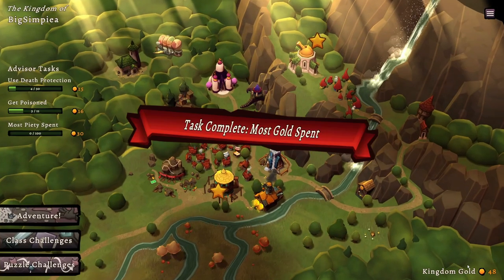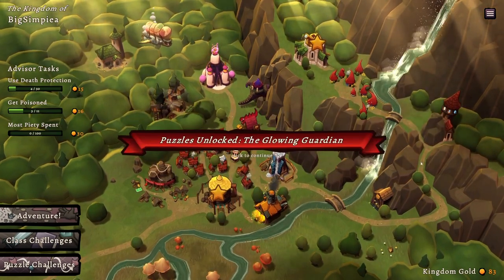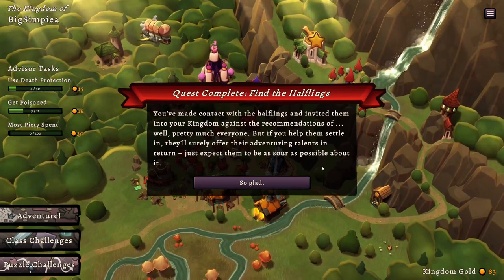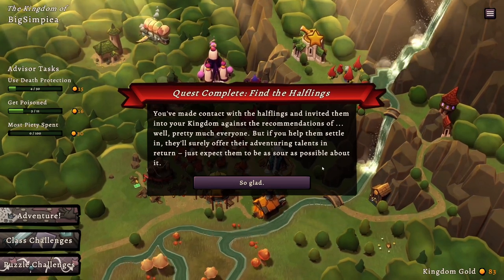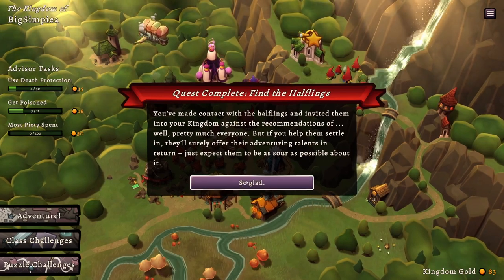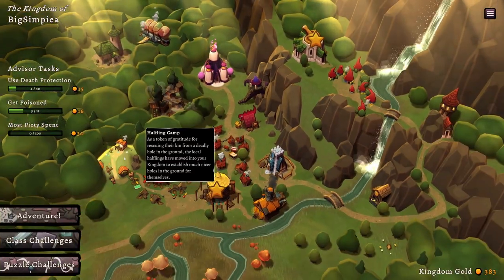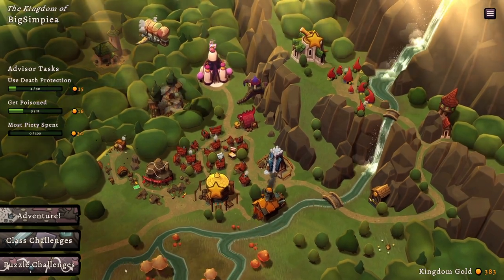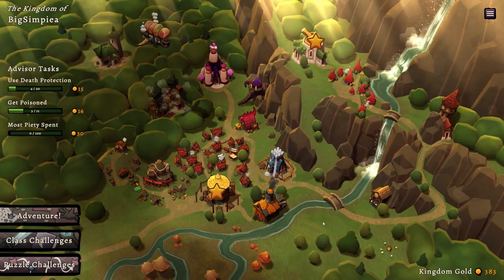My goodness, did not expect it to take that long. We did it with the Monk — I don't know if I'll be doing the Monk again for a while. Most gold spent: 35. Puzzles: unlocked the Glowing Guardian. 'Find the Halflings: you've made contact with the Halflings, invited them into your kingdom against the recommendations of pretty much everyone — but if you help them settle in they'll offer their adventuring talents in return.' New trophy, 300 gold. Halflings cost 500 — that's too much, I don't have enough. Anyway, if you've enjoyed this extra long dungeon, definitely hit that like button!